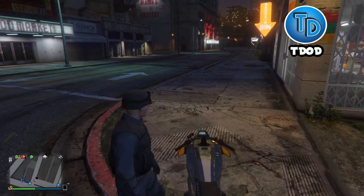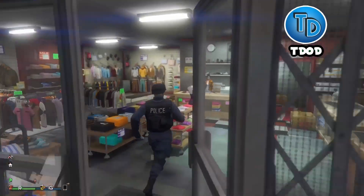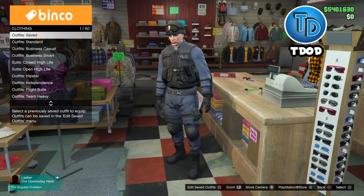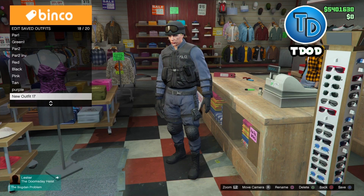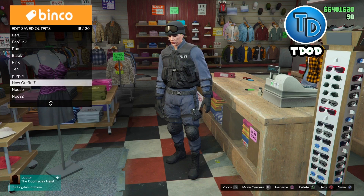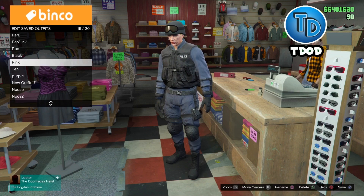Whenever you get to the clothing store, go up to the front desk, hit right on the d-pad, and then go ahead and save it on any slot that you have open. Right here I'm going to save it on something that I don't mind losing, so I'm just going to save it on Paint.